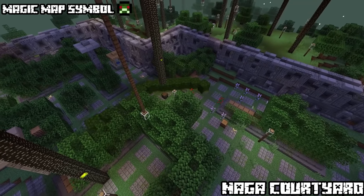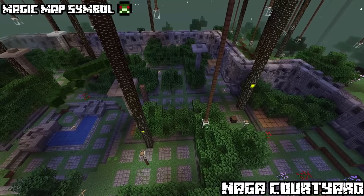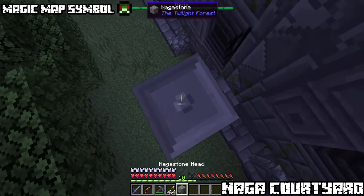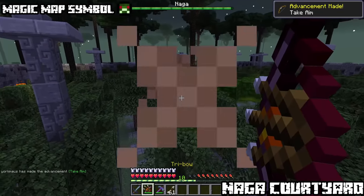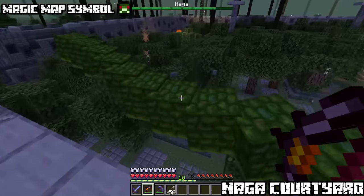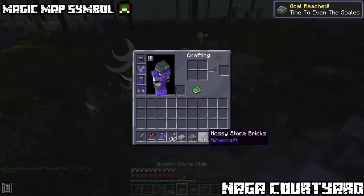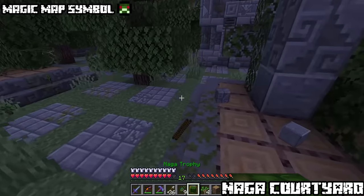Naga Courtyards. These hedge-filled yards contain the first boss new adventurers have to slay: the Naga. Surrounded by walls of naga stone, there's no entrance so one has to either break in or climb over. Players will encounter the naga — a snake-like boss that will rampage through the hedges and even the walls. If you flee outside the area, the naga won't attack and will return home. Upon defeating the naga you receive its scale, allowing the magical barrier from lich towers to disappear, plus its head trophy.